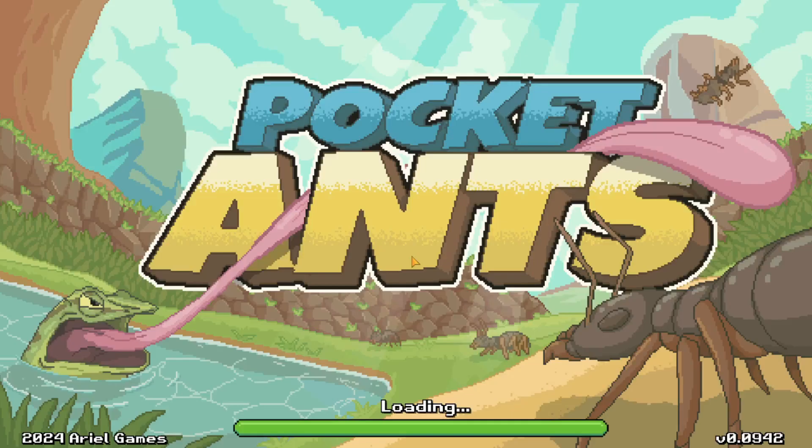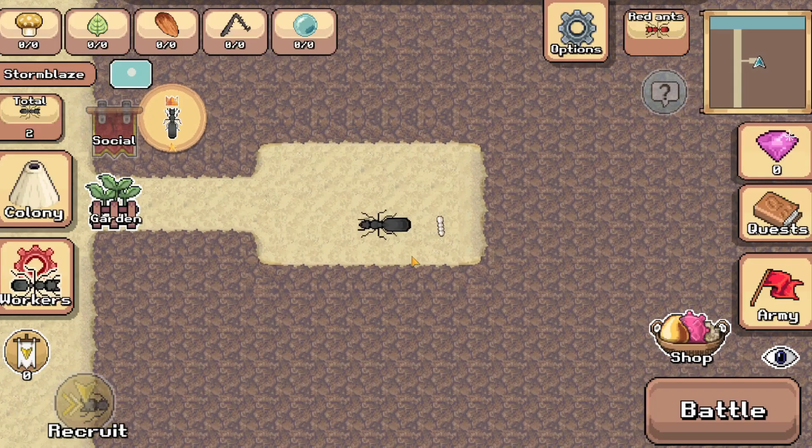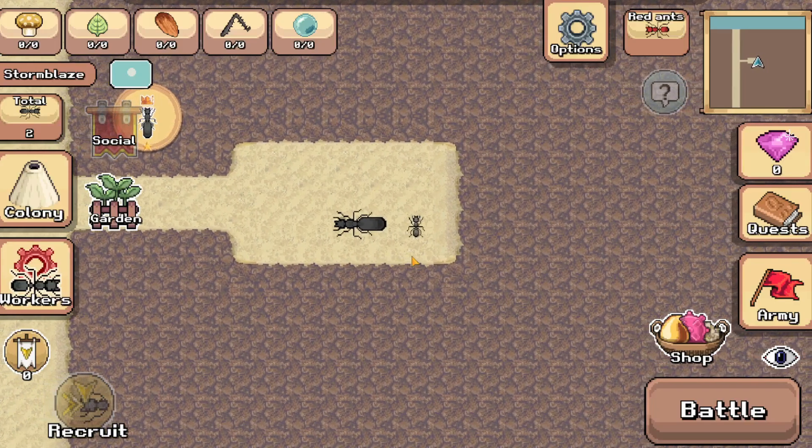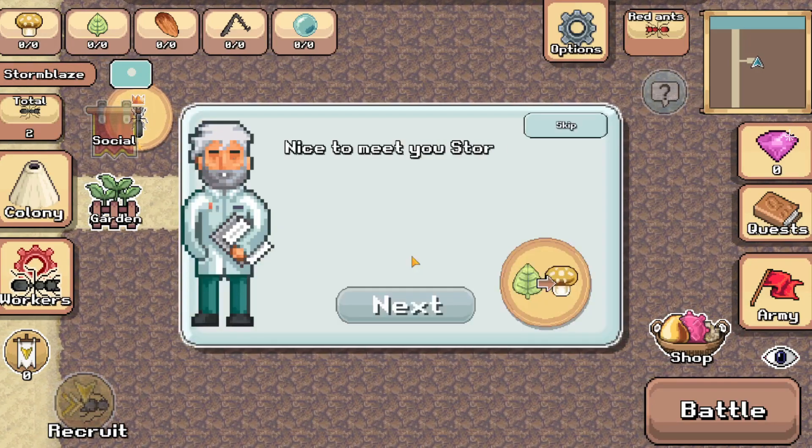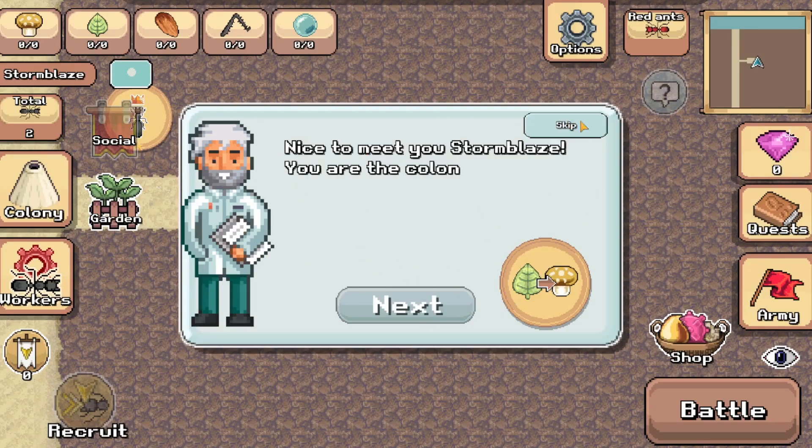Hey guys, welcome back to another video. In today's video we have another game — one of the three new games I've gotten. It's Pocket Ants, and this is the professor that's going to be narrating this adventure. He's called Dr. Zany — I hope I'm saying that right — and he's going to pop up these little annoying things in our face.